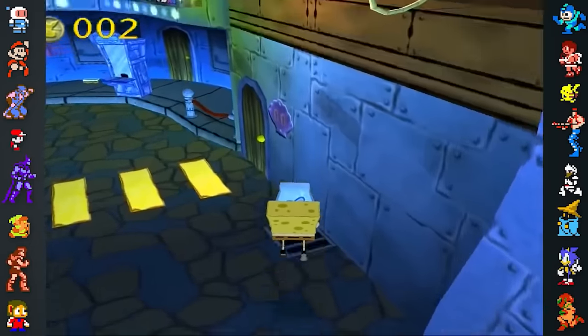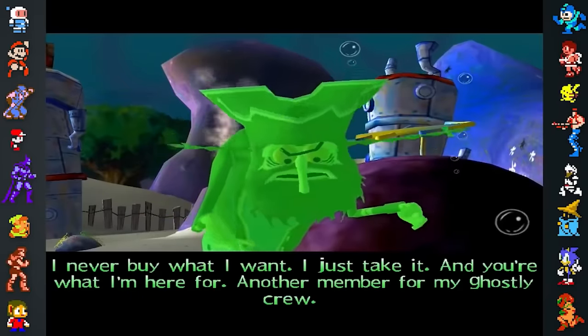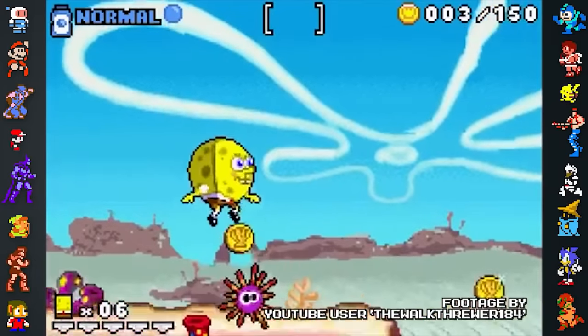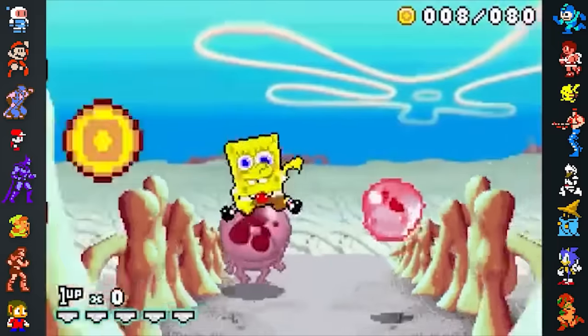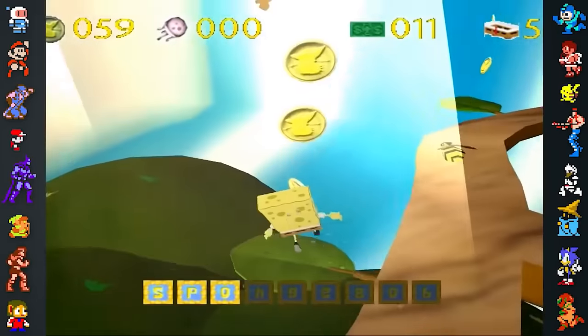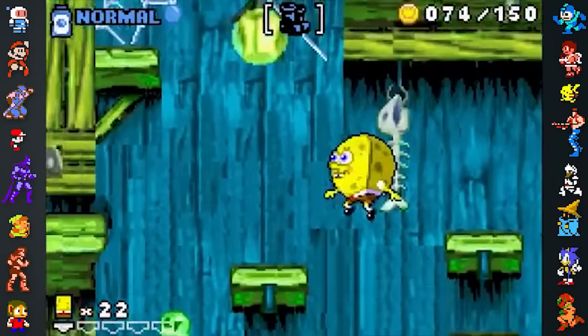Several SpongeBob games have hidden or unused content. Squarepants Revenge of the Flying Dutchman for the GameCube was originally planned to connect to the Game Boy Advance version of the game. The GameCube game has unused audio that alludes to a Jellyfish Rodeo minigame that's also present in the GBA version, as well as a recording of the French narrator telling the player to connect the GBA or insert their GBA game pack.